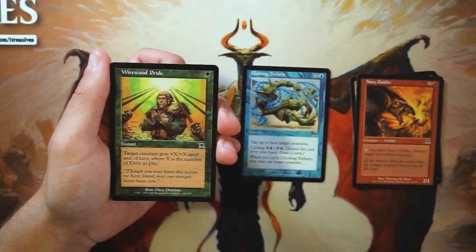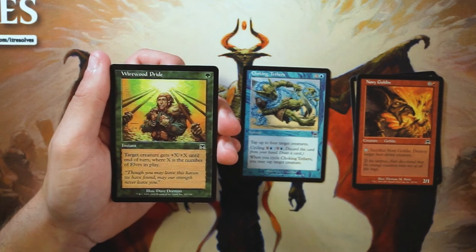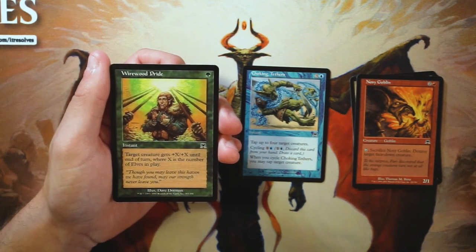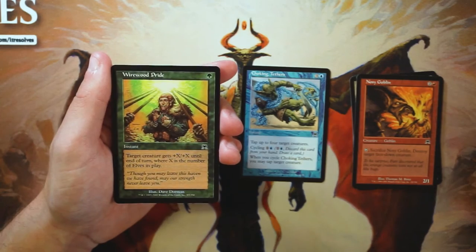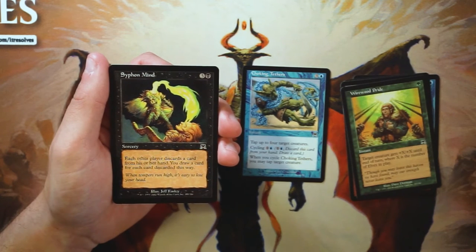Wirewood Pride is an instant for one green — target creature gets +X/+X until end of turn where X is the number of elves in play. Elves are the green tribe, and we already saw Taunting Elf. Wirewood Pride is actually pretty good in an elves deck as a combat trick, but if you're not in elves it's absolutely useless. Definitely don't pick this early, but pick it if you're in the elves deck.